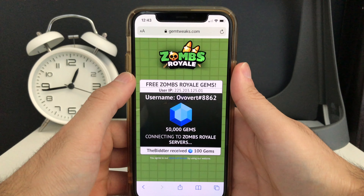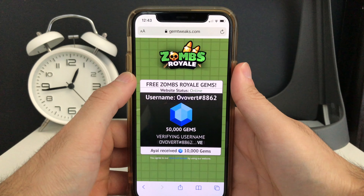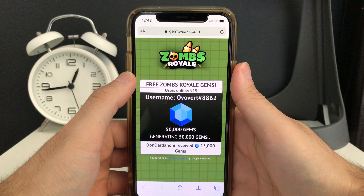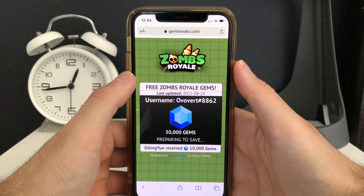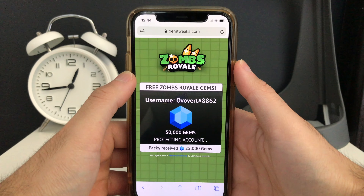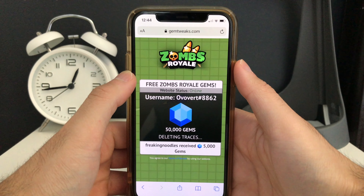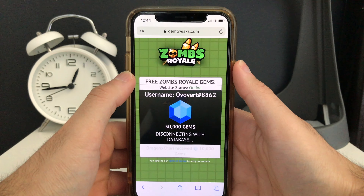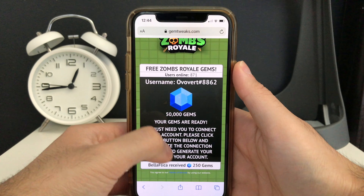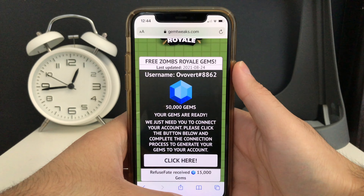What it's going to do is connect to the Zombs Royale servers and deposit the gems into your account. Before it can do that, the last thing you need to do is connect your Zombs Royale app. Wait until the message pops up, press the button that says 'click here,' and then just connect your Zombs Royale app. Follow all the instructions.